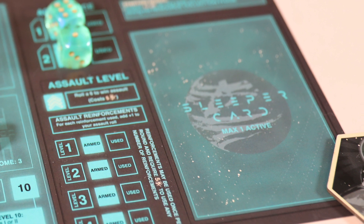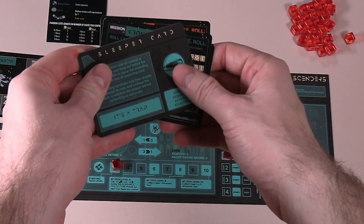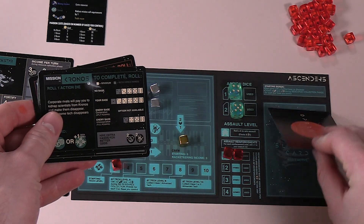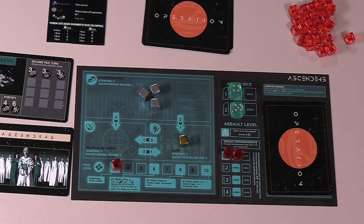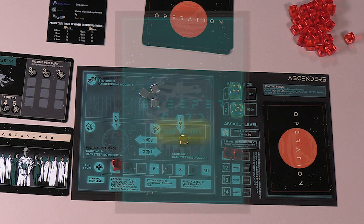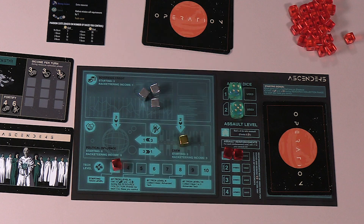Let's quickly chat about sleeper cards. Sleeper cards, which are part of the operation card deck, are effectively traps that you can activate on your turn and spring at any other point in the game. To activate a sleeper card, on your turn simply place it face down in the sleeper card placeholder on your player mat. Activating a sleeper card does not require an action die, but you can only have one sleeper card active at a time. If you have another sleeper card already in your placeholder, you need to either play it or burn it before you can activate a different one.